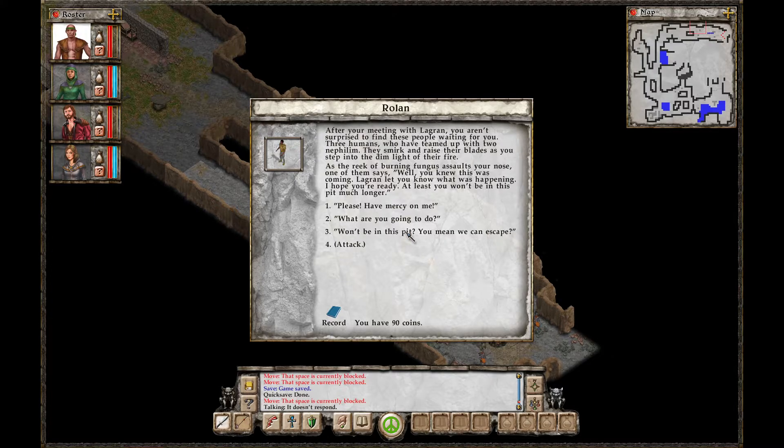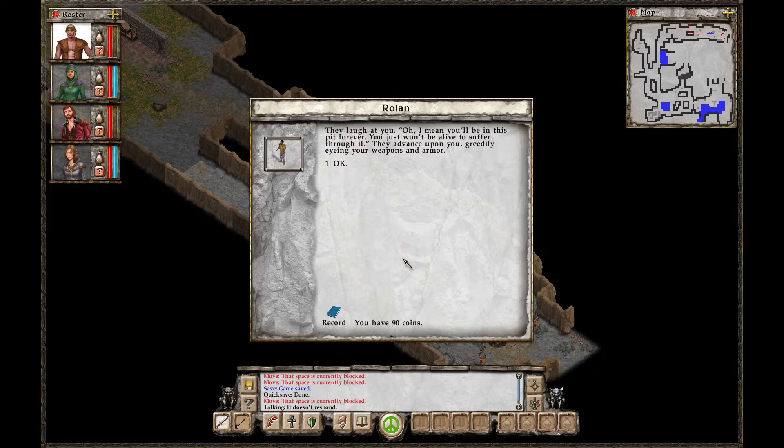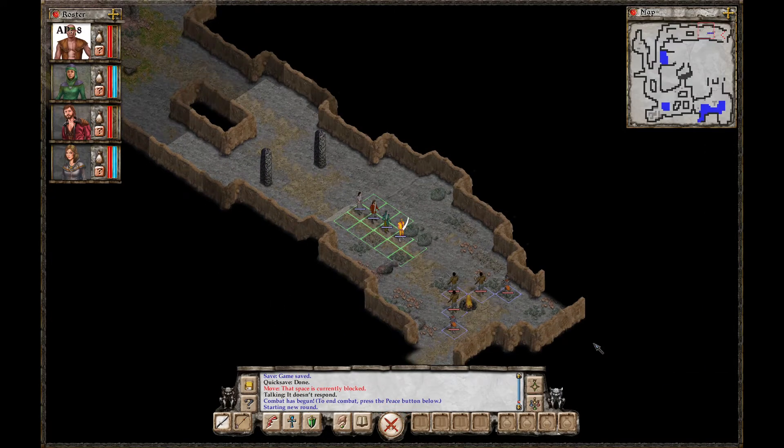'Won't be in this pit? You mean we can escape?' They laugh at you. 'I mean you'll be in this pit forever. You just won't be alive to suffer through it.' They advance upon you, greedily eyeing your weapons and armor. Okay.